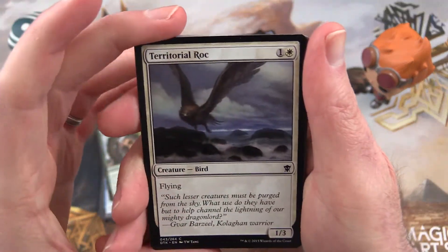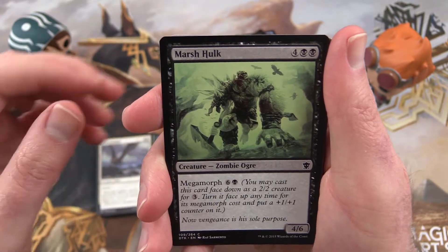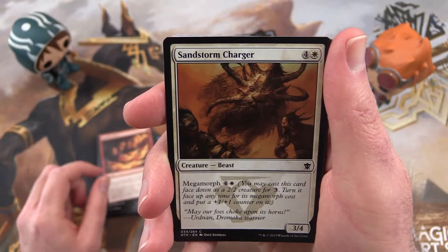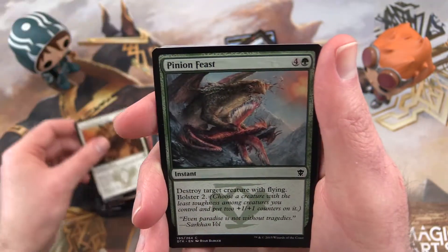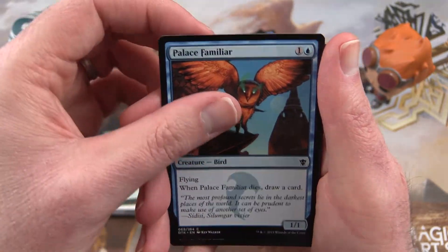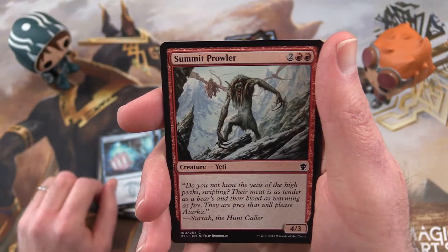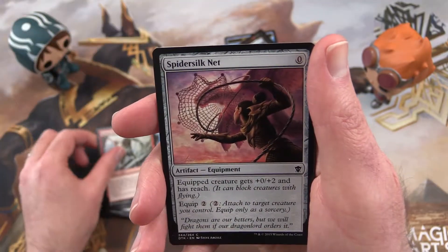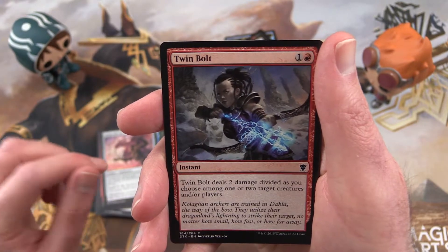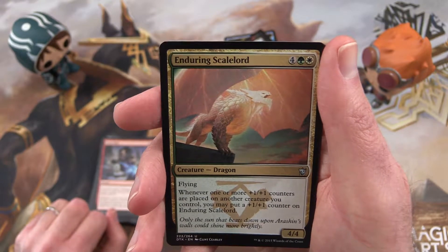Next pack we have a Territorial Rock, Marsh Hulk again, Kindled Fury, Sandstorm Charger, Pinion Feast, Palace Familiar, Tiger, Tigam Strike, Summit Prowler, Spider Silk Net, Twin Bolt.